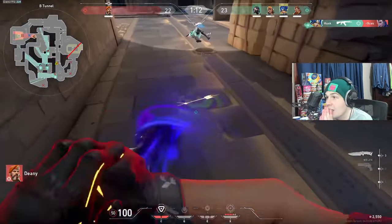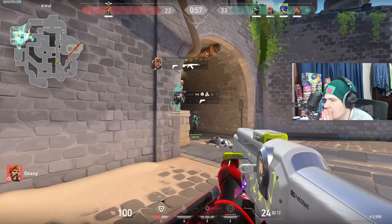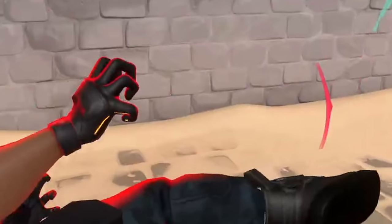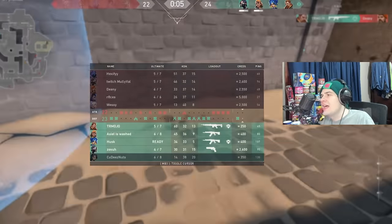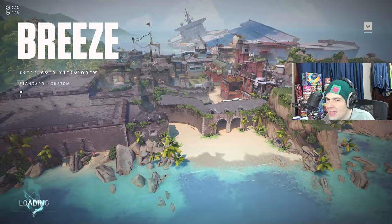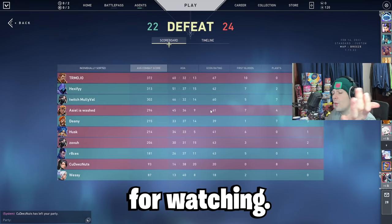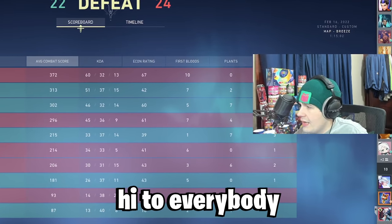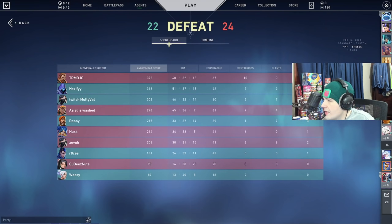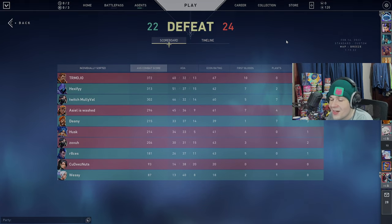It's a 3v5 situation — looks like the last player is mid. Is this game finally going to come to an end? It's a 1v4 — he's getting completely surrounded. They're going for a knife kill but Mojo says he's had enough and just puts this game to a nice end. 22 to 24 — the defending team comes out on top. That was an absolute rollercoaster of emotions. Thank you everyone for watching — make sure you hit the subscribe button. That was crazy!